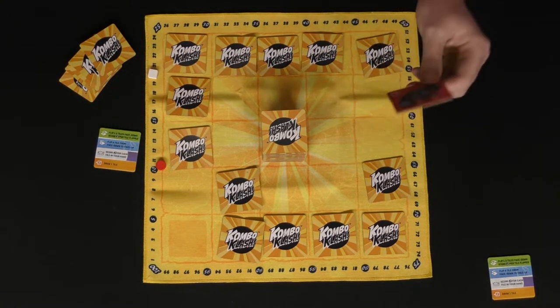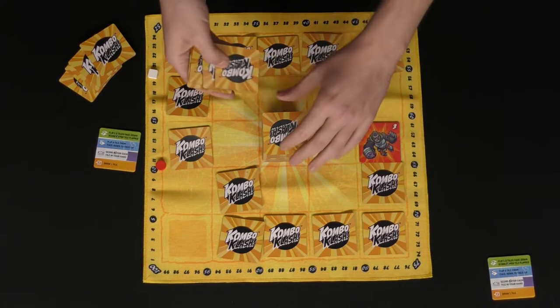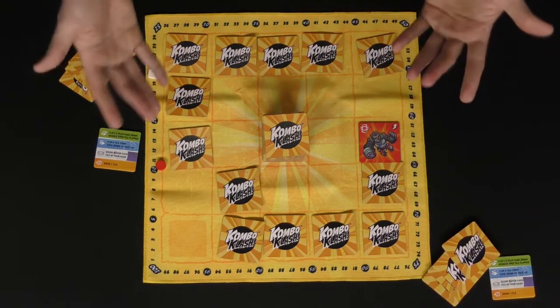Finally, playing the gorilla lets the red player draw back up to their hand size of five. After that, it goes back and forth — and that's basically how the game works.